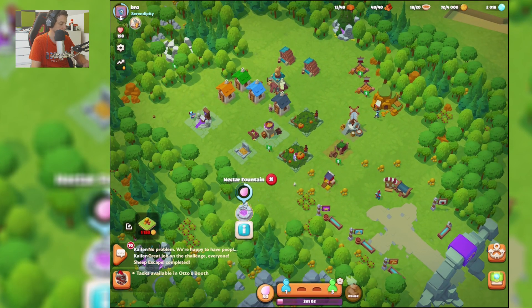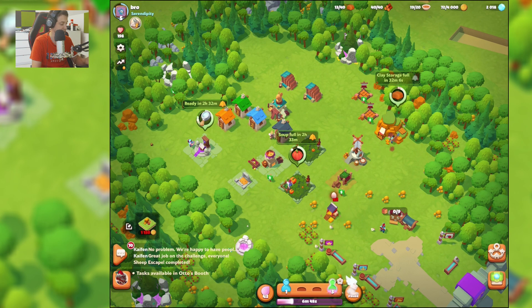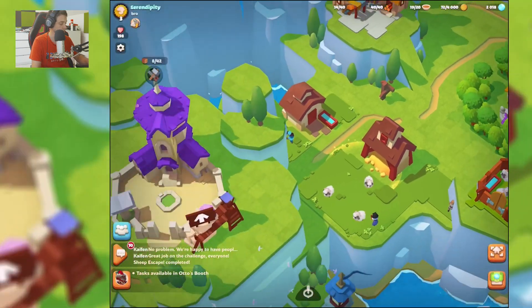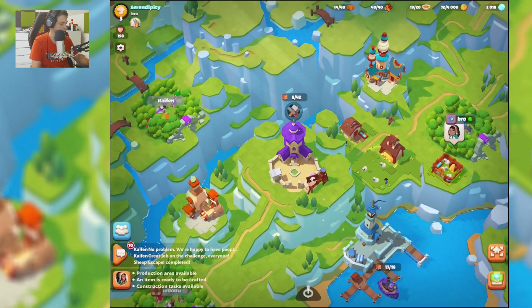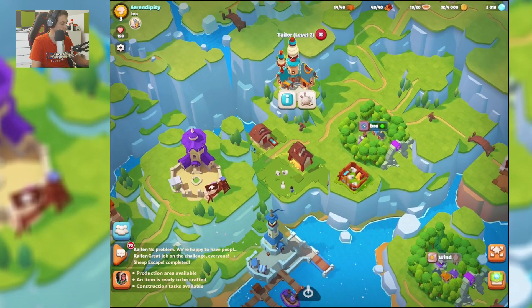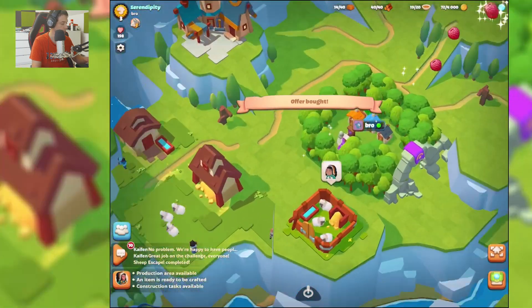Okay, let's collect some eggs — we got a nectar, so let's boost our people here. If you want, you can write your username in the comments and I will name my villagers after you. Let's go to our world here and collect some things. Let's grab three berries.